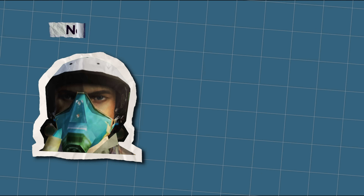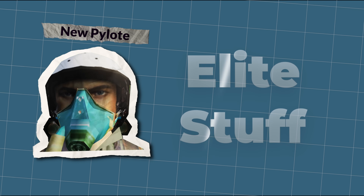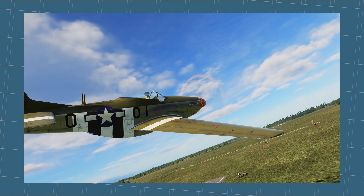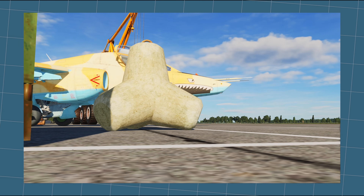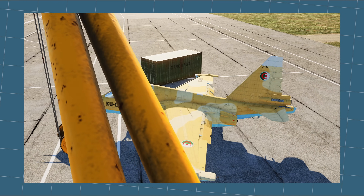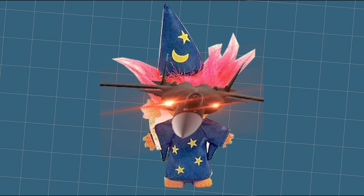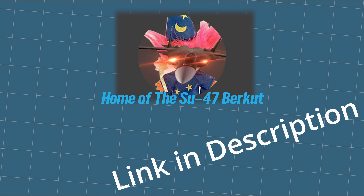In DCS, most new pilots are introduced to extremely elite equipment — so much so that one of the planes doesn't even fire weapons, and the other one has almost entirely been forgotten. But what you should not forget is that the SU-47 — yes, THE SU-47 — now has a Discord, so feel free to join. But let's continue.